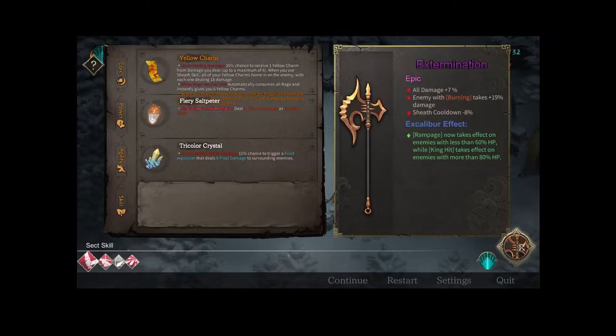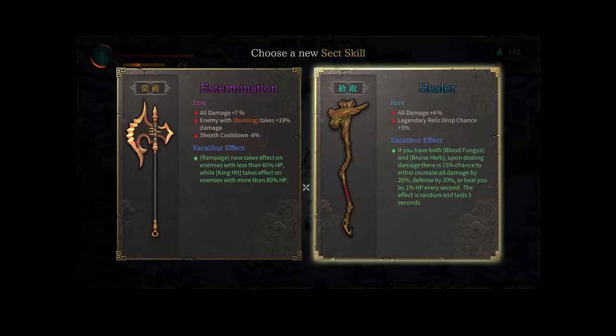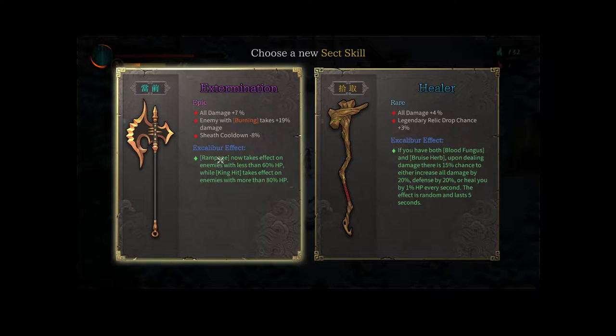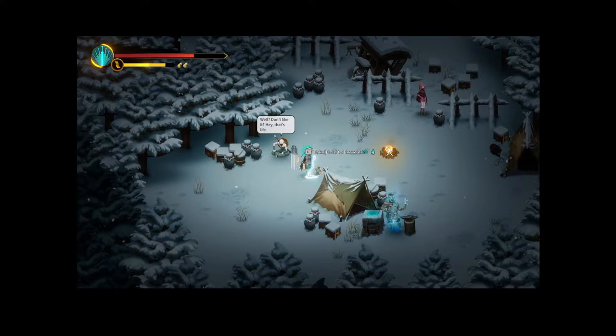My weapon's okay. We could go with a random weapon and see if we find something better. It does give a higher legendary relic chance. The game calls them relics here but the skill tree at the end of a run calls them elixirs — I just call them trinkets. I think the current one is still better; all we're really losing is 8% sheath cooldown and a tiny bit of damage. I don't know what the plus 3% really helps so we'll stick with this one.